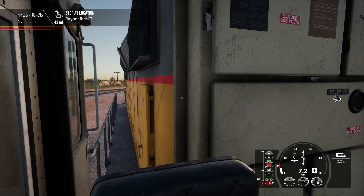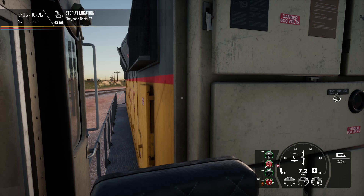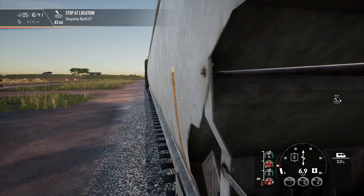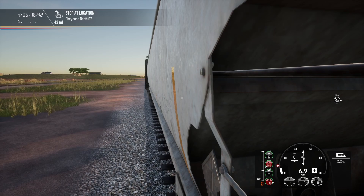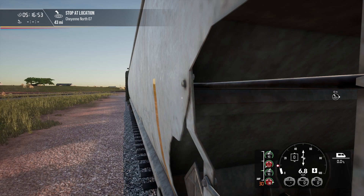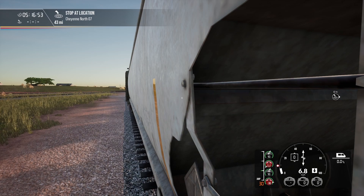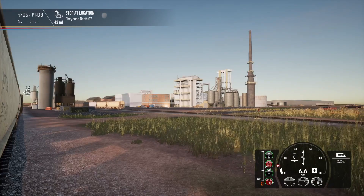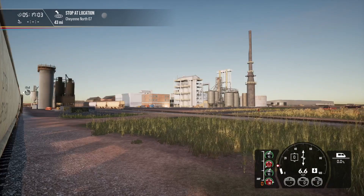I just don't understand how we have something like Sherman Hill — a beautiful, long desert route with a lot of yard space — and we're not free to go play with all three industries. There's the yard, the chemical plant, the mine, and the next yard with the cement plant. That's three separate industries besides the yards, but you can never go play with all three.